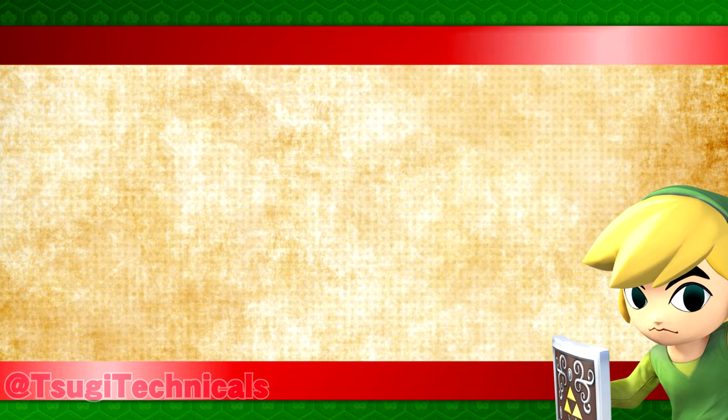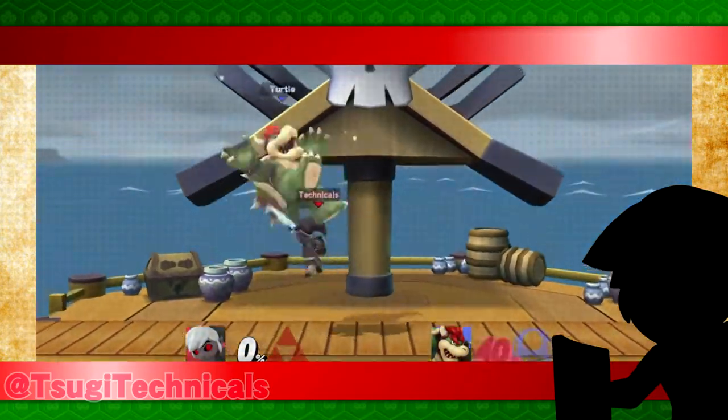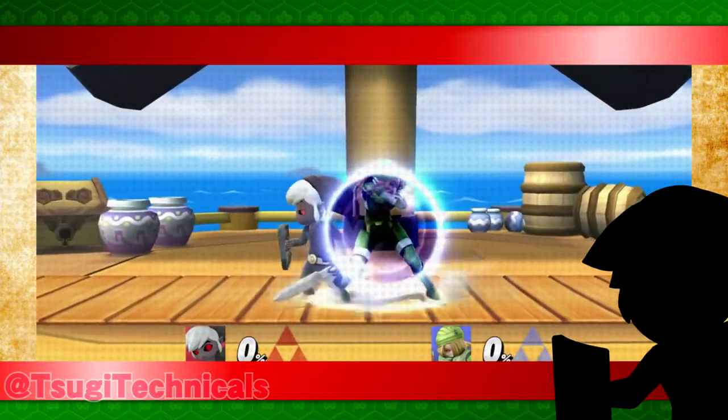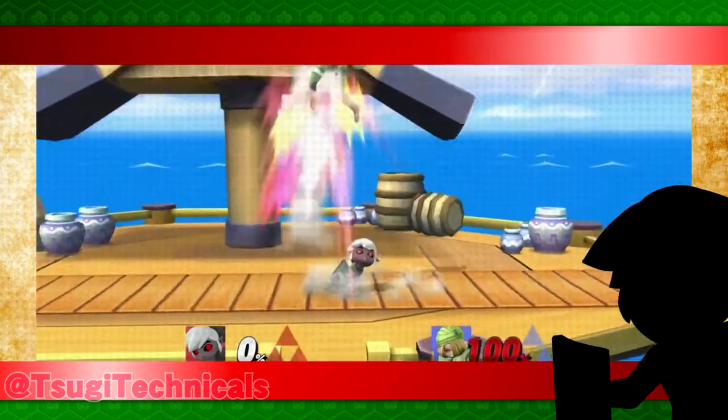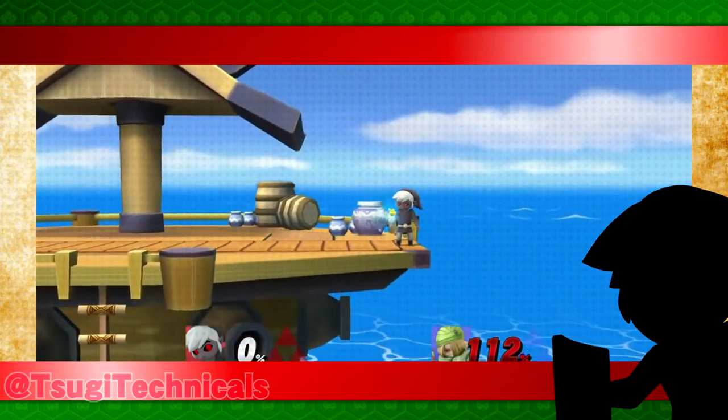Up-tilt is a great choice for three reasons out of Slide Canceling. One: up-tilt is probably the best combo starter at low percent. Two: it can cross up on shields. Three: up-tilt into up air is a kill confirm outside of a normal projectile into attack. The risk vs reward is very reasonable, and it's a neat trick to save for those opportune moments.